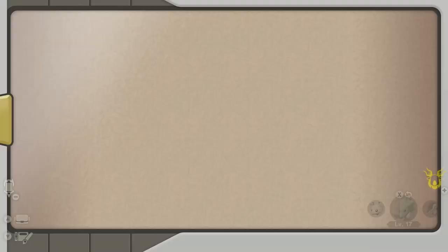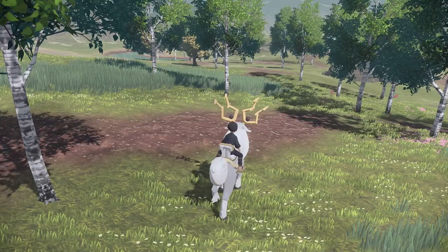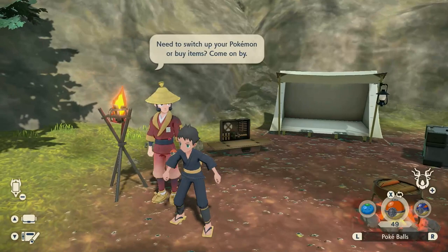I found two Mime Juniors at the very edge of Horseshoe Plains, exactly right here. During the livestream, I managed to find one exactly right here. It was sleeping near the Starlies and Whirlpools, but I failed to catch it, so guys, definitely prepare yourself before you encounter this guy.